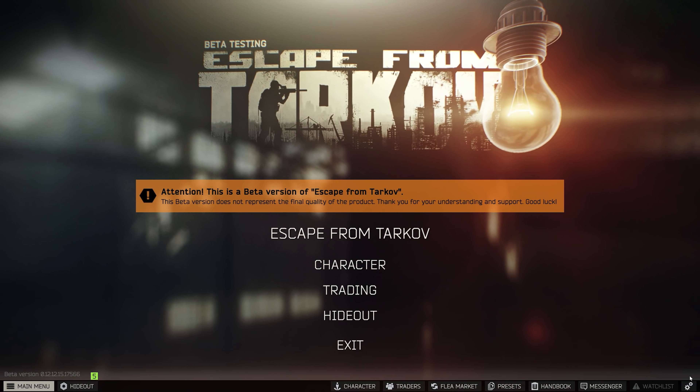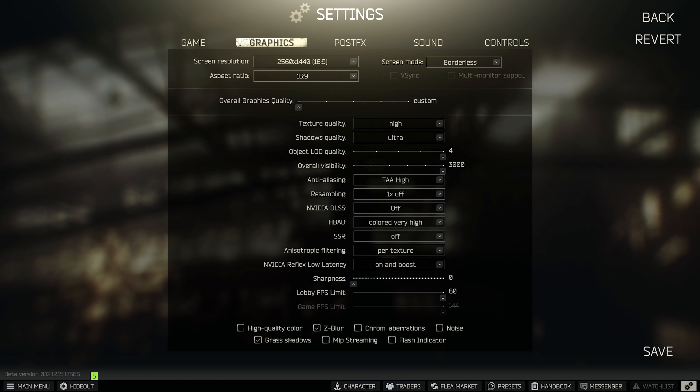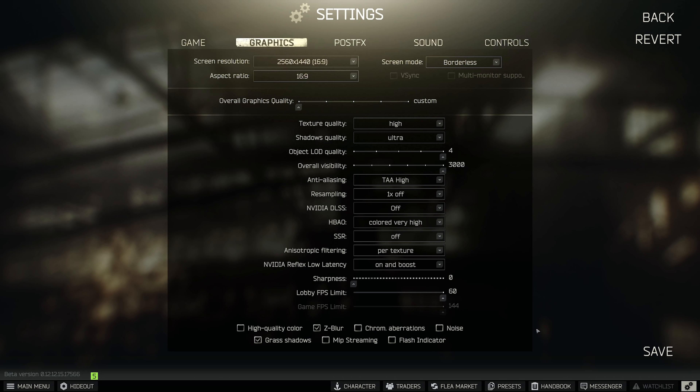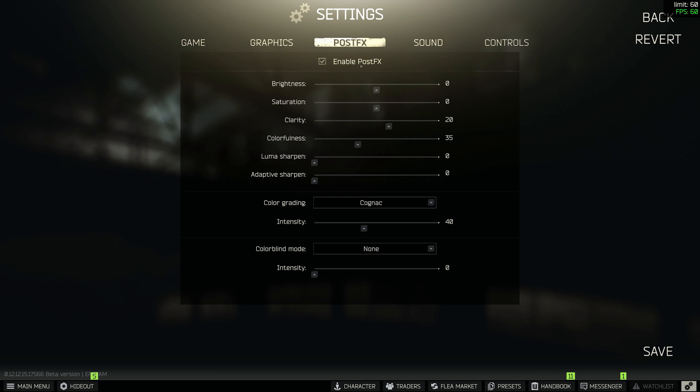Before getting into comparisons, I wanted to share my specific rig and settings. I've got basically everything on max to push the graphics card as hard as possible, especially with DLSS on. Textures on high, shadow quality on ultra, object load quality on 4, visibility all the way up, HBAO on colored very high, SSR off, anisotropic filtering on per texture, NVIDIA Reflex low latency on and boost, grass shadows and Z-blur on, and post effects enabled.